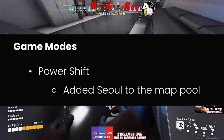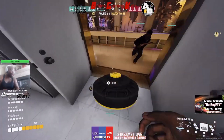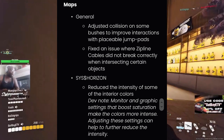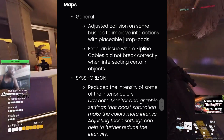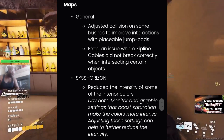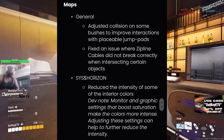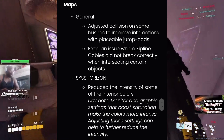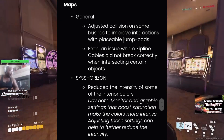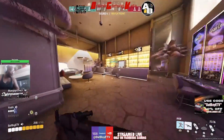For the Power Shift game mode, they added Seoul to the map pool. For general maps, they adjusted collision on some butchers to improve interactions with placeable jump pads and fixed an issue where zipline cables did not break correctly when intersecting certain objects. On Horizon, they reduced the intensity of some interior colors, with a dev note stating that monitor and graphic settings that boost saturation make colors more intense, and adjusting those settings can help reduce the intensity.